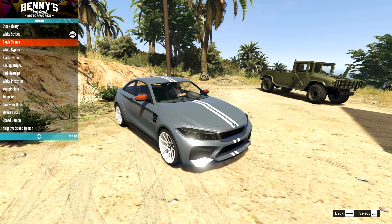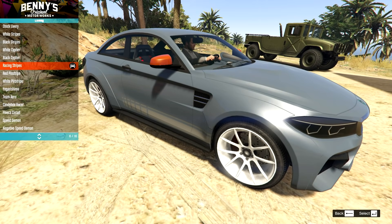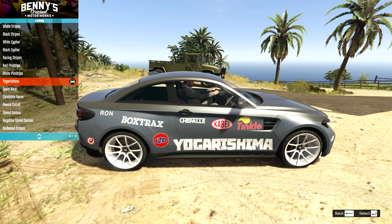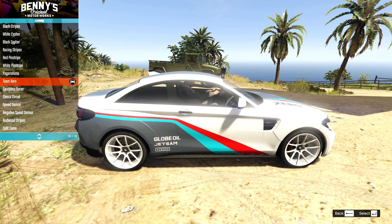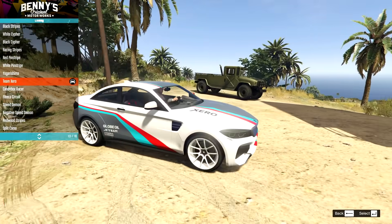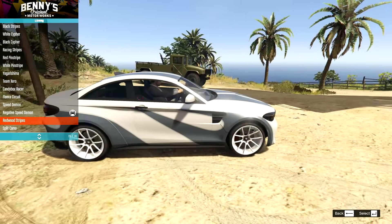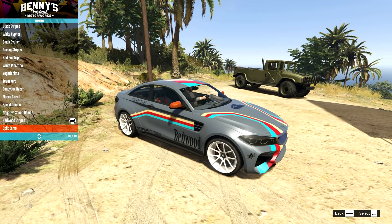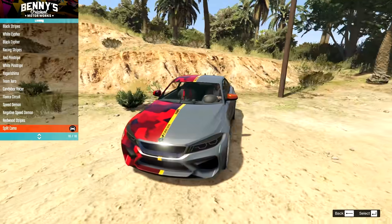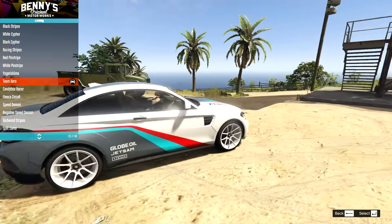Livery options: we have 16 in total — a bunch of stripe options in different colours, branding stripes down the side in white and black, red pinstripes, white versions, the Yogarishima livery, Team Zero One — which I actually like a lot; something about it just matches with that car. Then there's Candy Box, the Fleeker, Speed Demon, negative one, some Redwood, and split camo. I'm going to go for Team Zero One — I don't use liveries enough and I kind of like that.